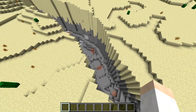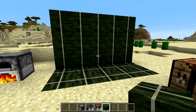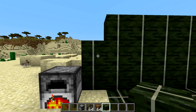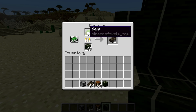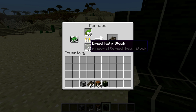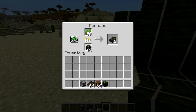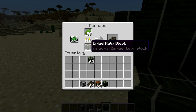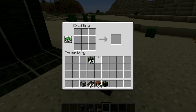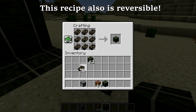You'll now see desert ravines like this one right here. We also finally now have a recipe this week for the dried kelp block. If you remember correctly, that is made by smelting kelp in a furnace. The dried kelp block is actually now one of the best fuel sources in the game — this can smelt 20 items with just one block, which is as much as a blaze rod and a coal piece combined. The recipe is you take nine dried kelp and that gives you your dried kelp block.